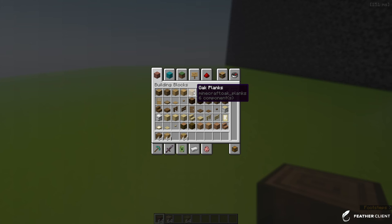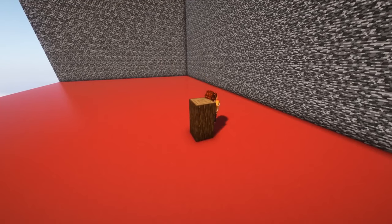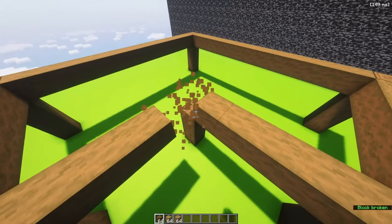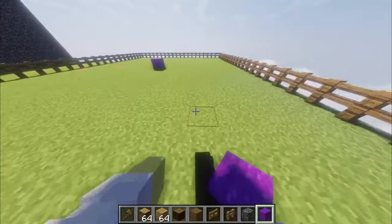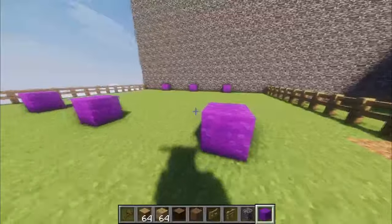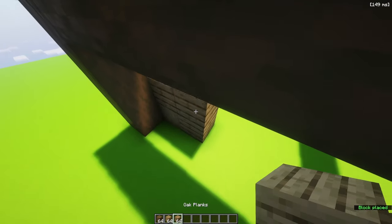Oak stripped wood, oak planks — do the frame with spruce wood and make it an L-shape. Do you want to do a parallel? I want you to place a block where I'm standing, then place the next blocks the same distance away from the center block — that's gonna be where our logs go.